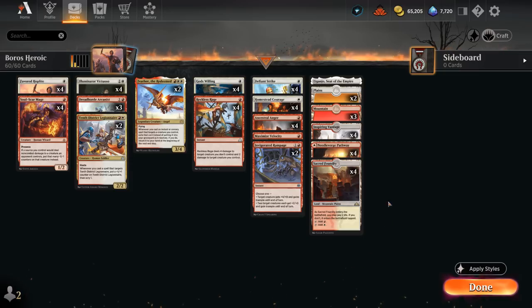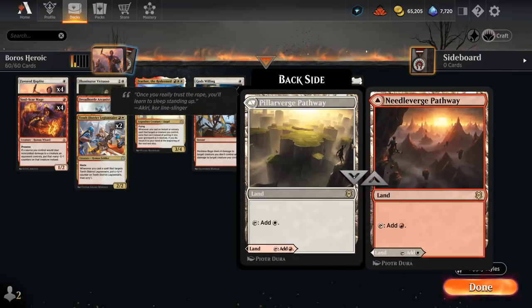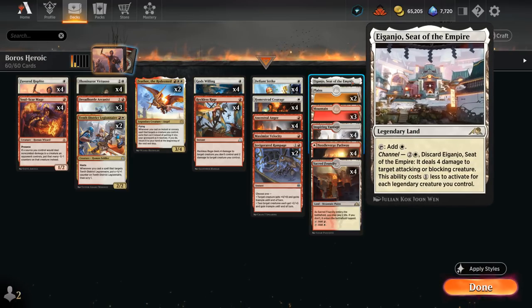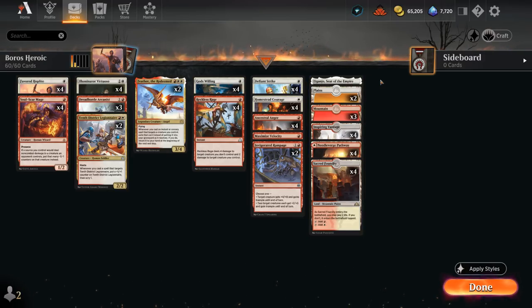Our mana base has a very low land count — only 18 lands total — although we can usually get by with just two or three lands in play; we just need to make sure they can make all the colors we need. Plenty of red-white dual lands, a couple basics, and Eiganjo, which can also potentially be used as removal. So that's our deck — now let's jump into some games.